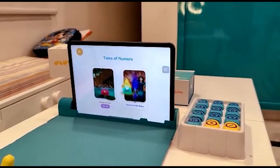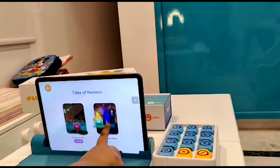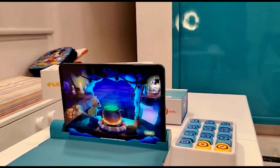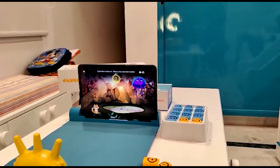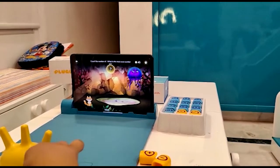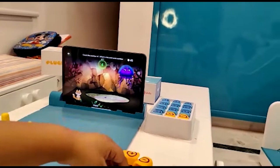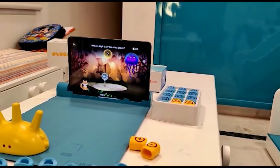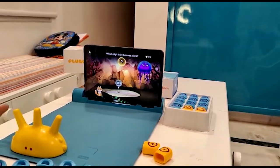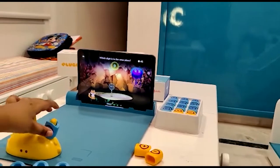Range, we have completed all 30 levels of Temple of Yulo and got the ingredient! Let's see Secret of the Brew. What is the next even number? Look at the fish — how many fish are there? The next even number — which digit is in the ones place? Tell me — which digit is on the ones place? Nine — well done!